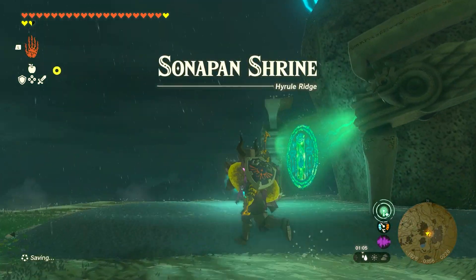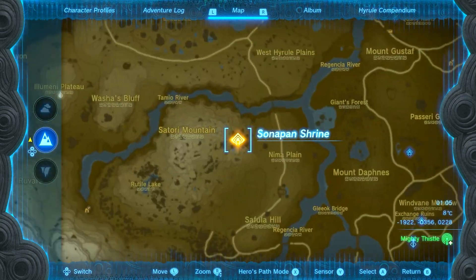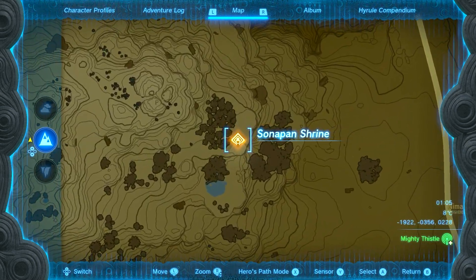This is a shrine walkthrough for Sonopan Shrine, located right over here on the map. As you can see, if you've not done this one before, there is a shrine right here and this is where it is. Now let's go ahead and solve this one.